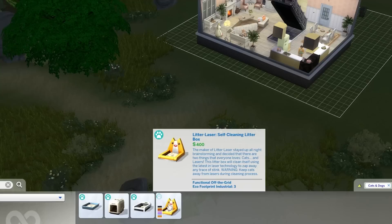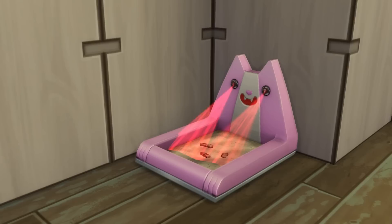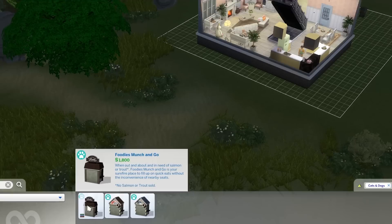Moving on to a quick standout: the Litter Laser Self-Cleaning Litter Box. Honestly, none of us like cleaning up pets' poo, and I'm sure our sims are no exception — unless you have some very strange sims, which I'm sure we all do. For most of our sims, they're going to love that this litter box takes care of itself and means that your cat's business is none of your business, as it'll be lazered away.